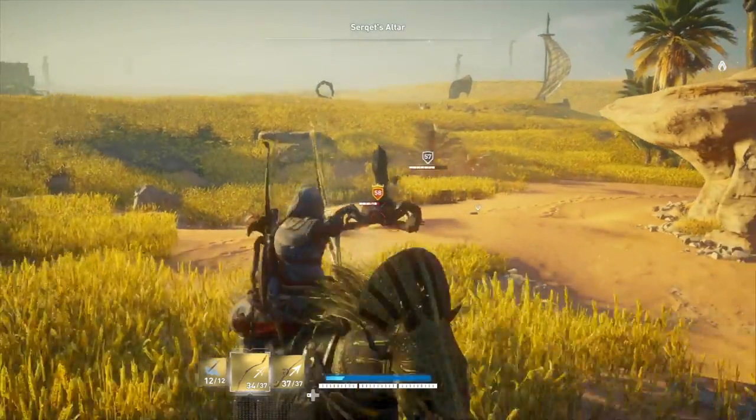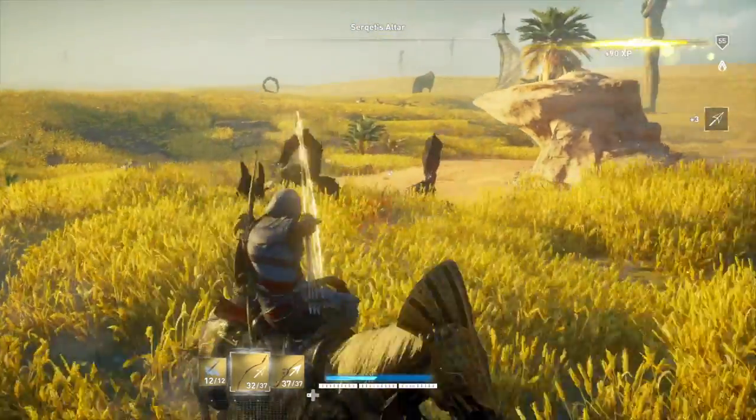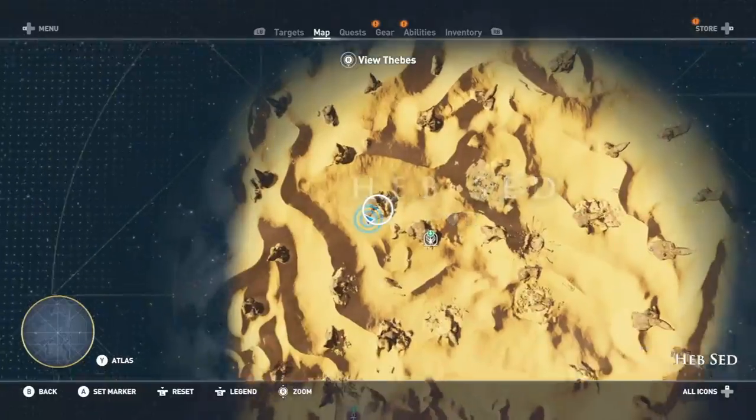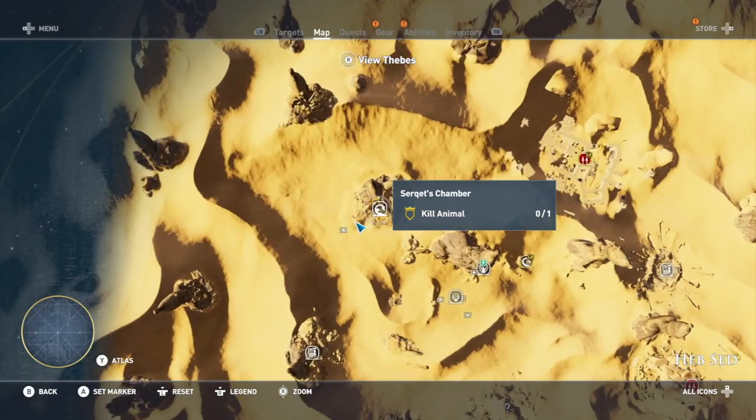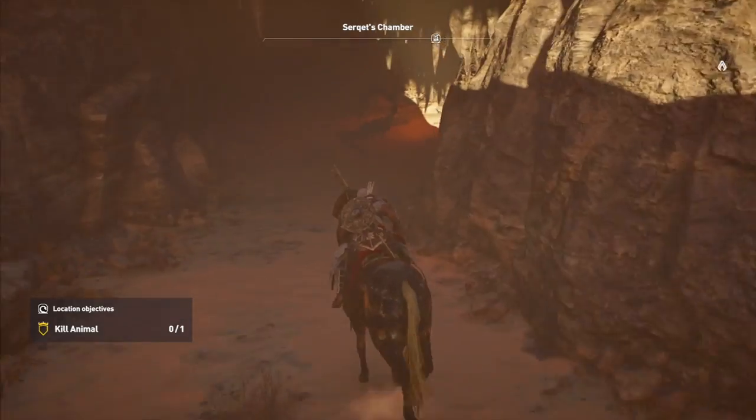Just do what I do here — I jumped on a horse, came in with a sword until it knocks you off, and then started using the light bow while backing off. Pretty easy once you do that, and it makes these level 58 enemies very quick to deal with.